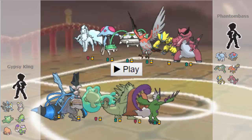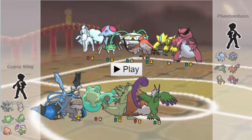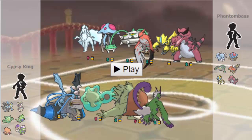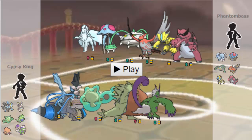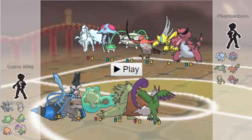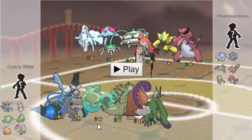Then I have a Magearna in here. Very bulky. I think I'm Shift Gear on this set — Shift Gear, Calm Mind with Moonblast and Thunderbolt. So a very, very nice win condition. Obviously, I need to remove Ferrothorn to achieve that. But I can abuse Ferrothorn with my Reuniclus, which is a Calm Mind variant — Calm Mind, Signal Beam, Psyshock — really, really solid versus his team.